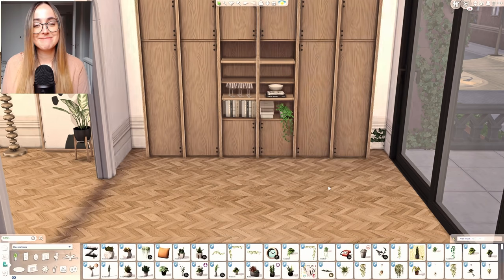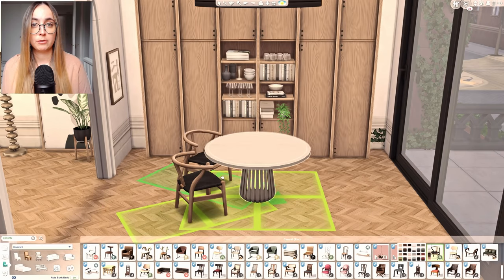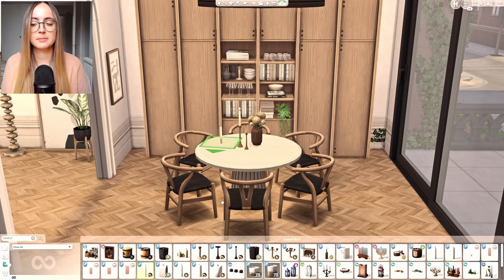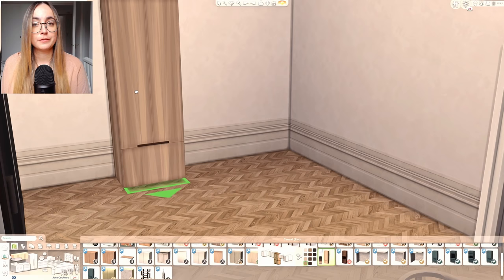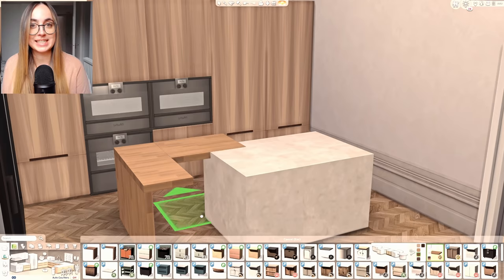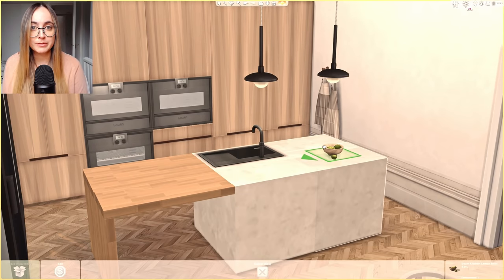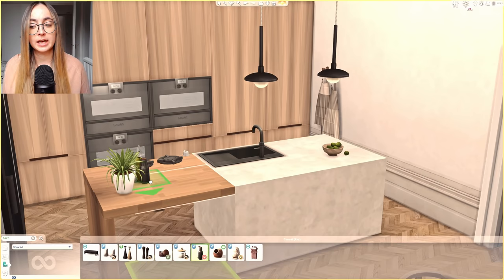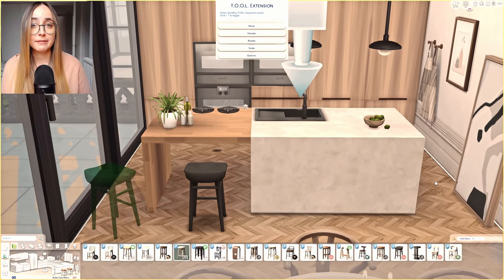For the first house I went for a beautiful chevron flooring by Peacemaker, which I'm absolutely obsessed with, plus some walls by the Octave set by Harry. In the living room I wanted to create a really open feeling while still having closed-off rooms. There are beautiful huge doorways from the Organic set by Felix and Harry that lead from one room to the next to create a flow while still maintaining the intimacy of a smaller, more closed-off room.